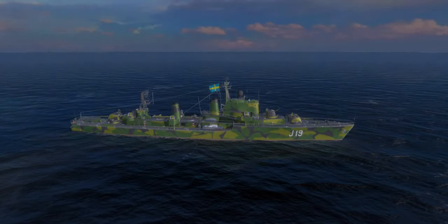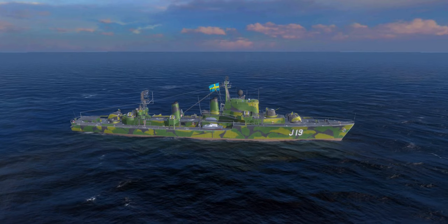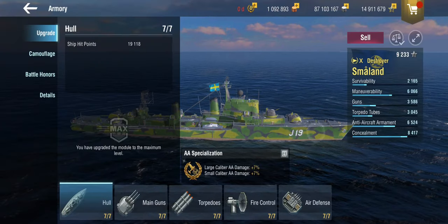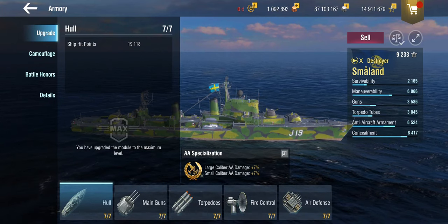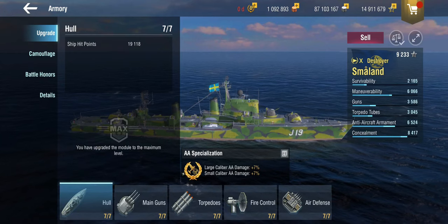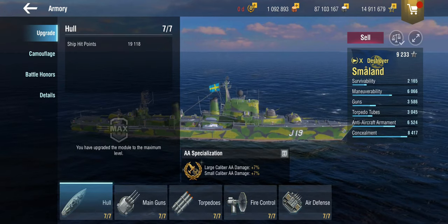Hello everyone and welcome back to World of Warships Blitz with Terry. Today we are looking at a Swedish destroyer — the sister of the Halland. This is the Småland. There's a little circle over the A which means it's pronounced 'awl', so it's Småland.